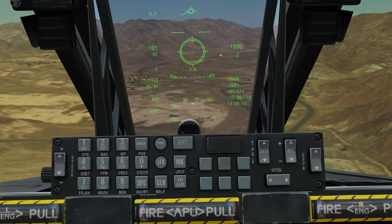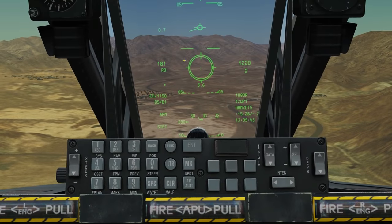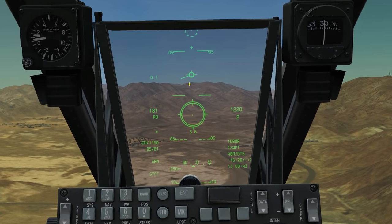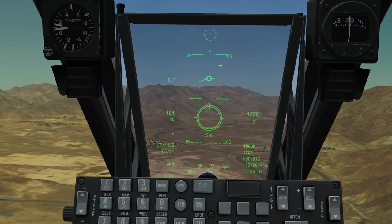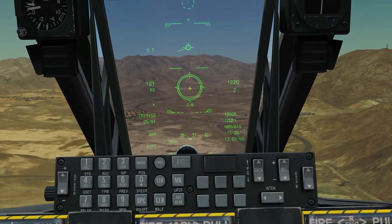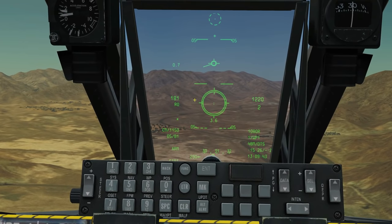The first thing we're going to see is our CCIP pipper. This is our default aiming mode — there are four different aiming modes we'll go through, but this will be the default and in 99% of cases this is the one we'll use. CCIP stands for Continuously Calculated Impact Point. It's not showing where we're aiming the aircraft; it's predicting where the bullets will fall if we fired right now. That cross is where the bullets come out of the gun, and that dot is where they're going to land.